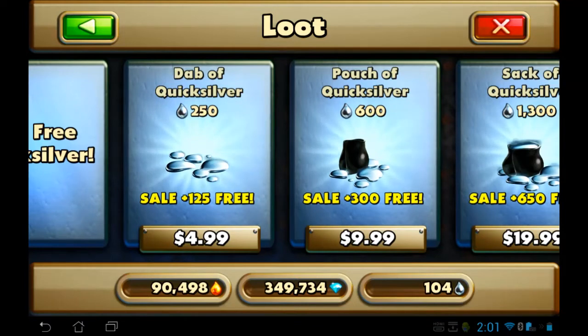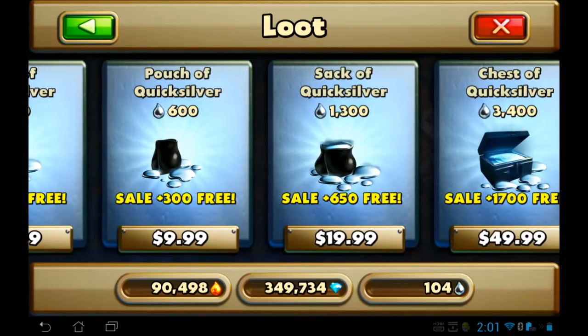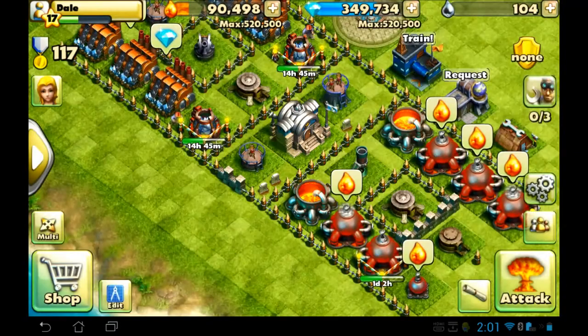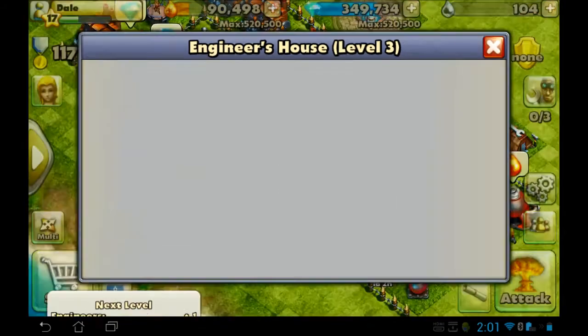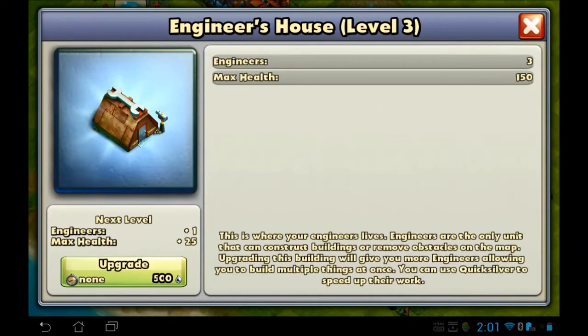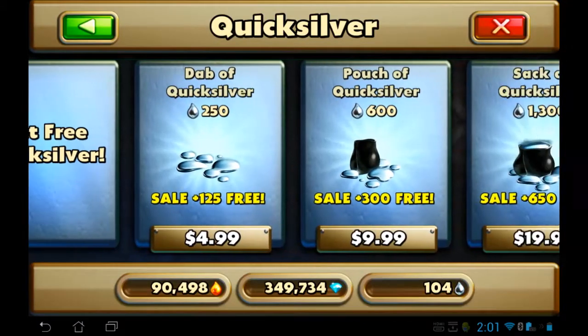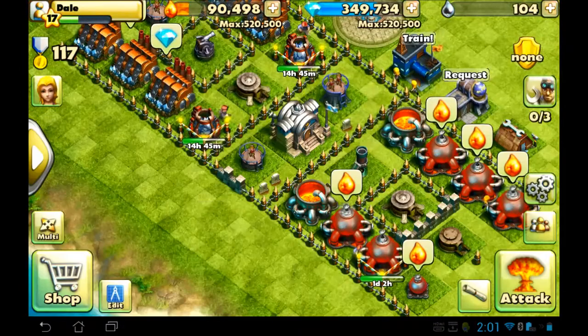So how much did you get? 250 plus 125, 600 plus 300. Wait a minute. How much do these work? The next one's 500 and then it's probably 1,000. So we have 500 - basically we need 500, but I'm not going to do that. Just kidding. That's still too much money.